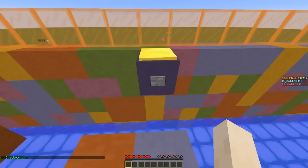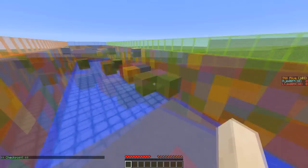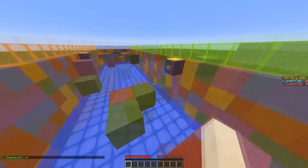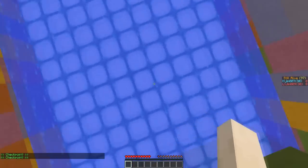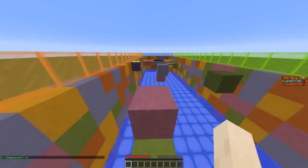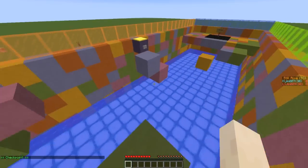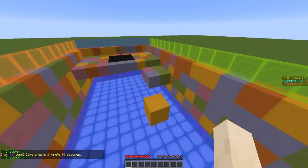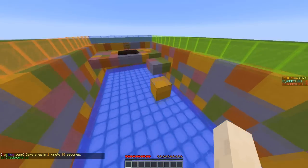If you hit water you will be teleported back to either the start or the nearest checkpoint. The way you set a checkpoint is you just hit a button — it will save your current location and teleport you back if you hit water. Here's another checkpoint; you can put as many of these as you want. I like plugins like this that are pretty simple to set up and just a blast to play.